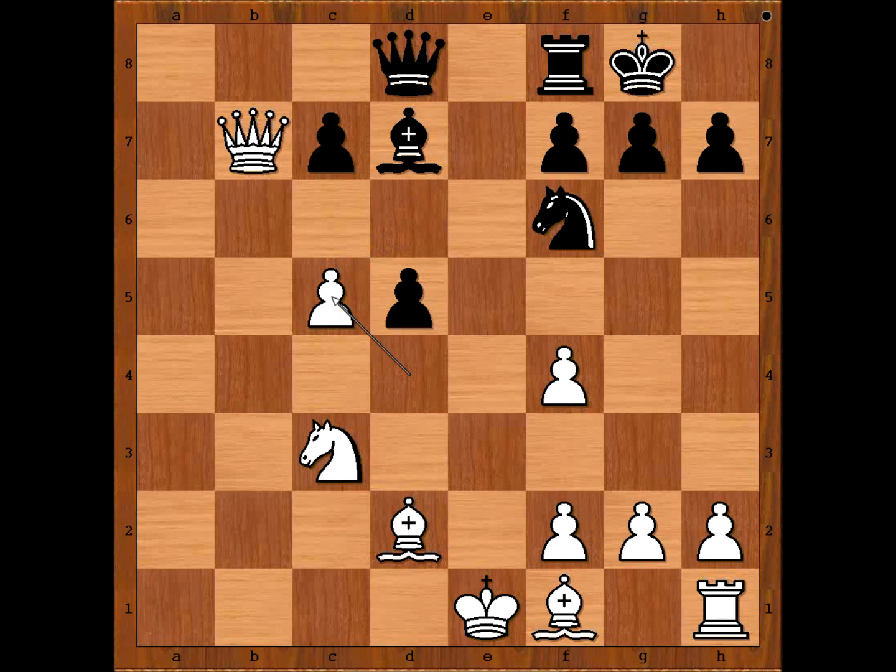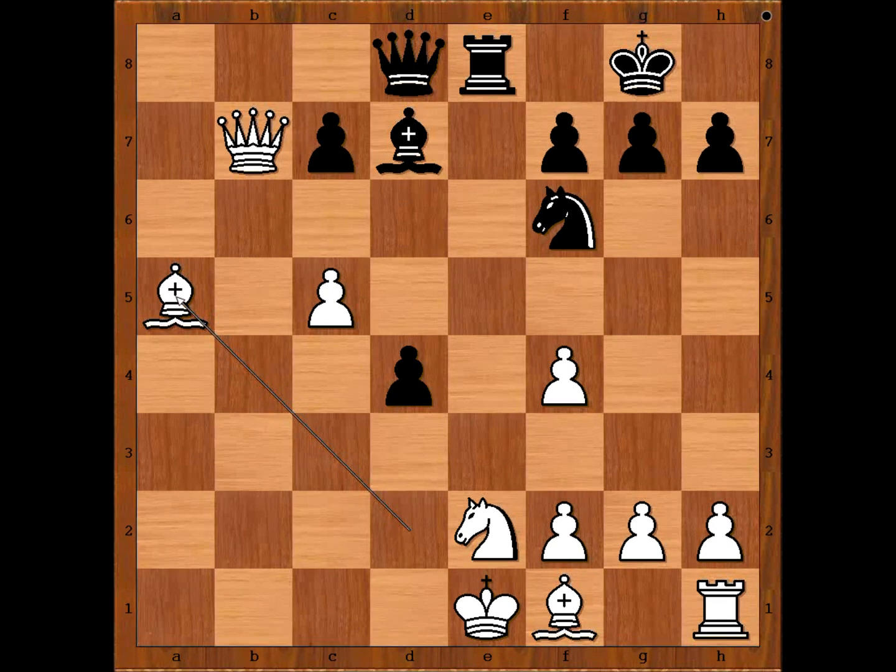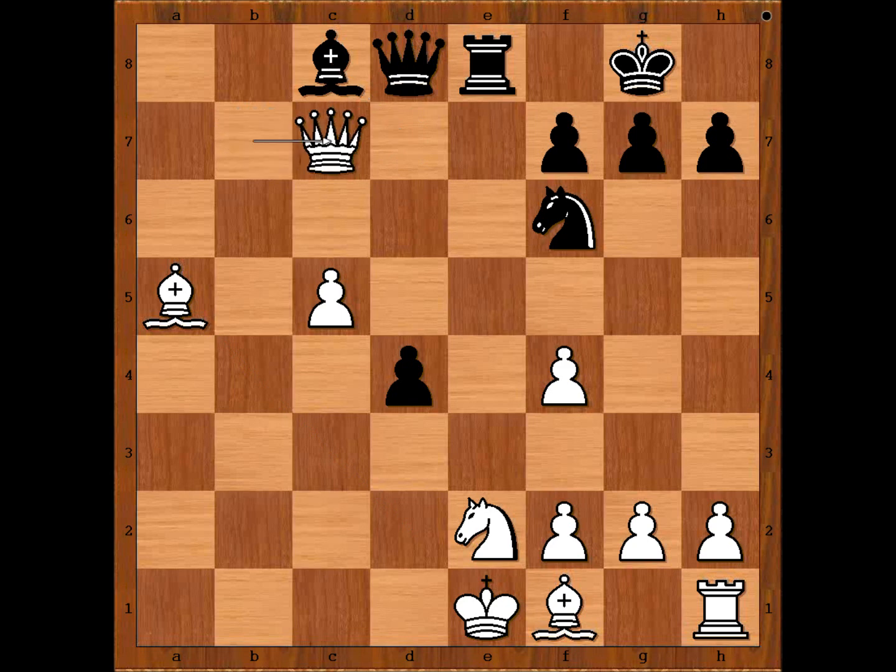DxC5 and now d4, attacking the knight. Knight to e2, because the rook is coming to e8. Rook to e8. White is a piece up, but two of his pieces are not activated. BxA5, threatening queen takes pawn on c7. Ryazantsev played bishop to c8, attacking the queen. Queen takes on c7, and now queen to d5. Among other threats there is d3, winning the knight.